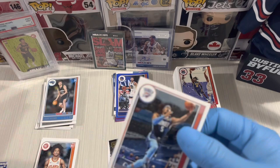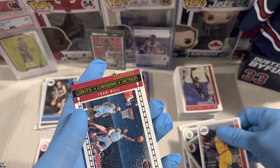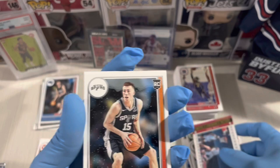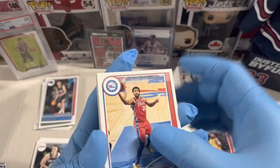Fourth pack — Chris Middleton, Cameron Johnson. And the insert — Lights Camera Action John Wall! Nice picture, awesome card. Rookie cards: Wiskamp, New Orleans, Kai Jones, Herbert Jones. So far it's good.